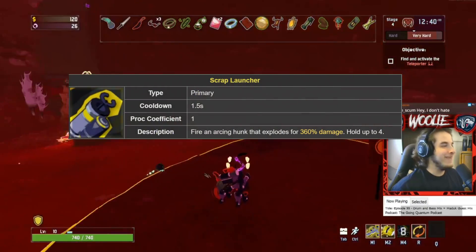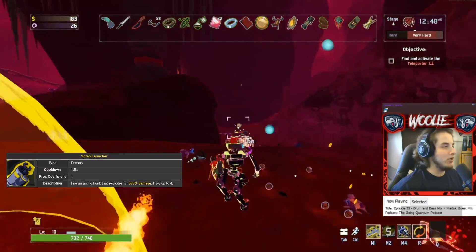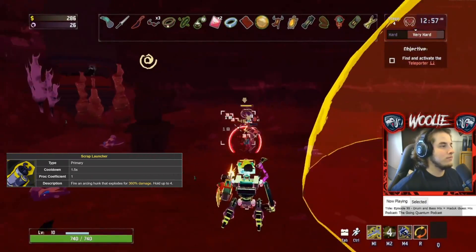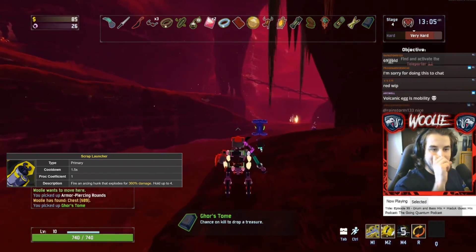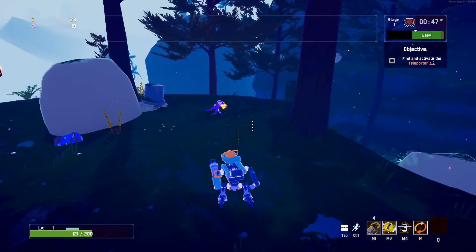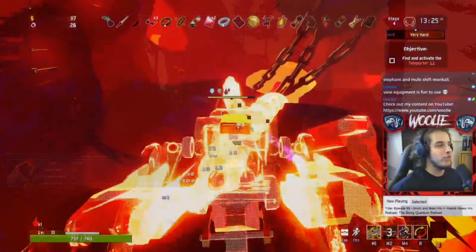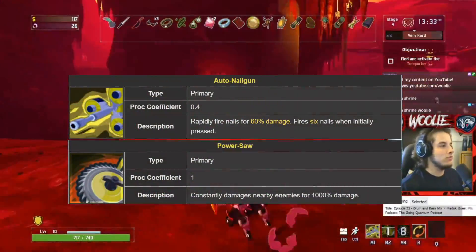Scrap Launcher, despite receiving some sizable buffs on paper, is still a pretty bad choice in reality. The arc of the grenade's trajectory as well as their slow travel speed makes them far less viable as a primary source of damage compared to the Nail Gun. Plus, if you don't land a direct hit, the explosion deals 75% less damage — and the radius for a direct hit is very small. The wiki says it only deals 10% less damage, but that is completely wrong. I would stick to Nail Gun and Saw for your bread and butter DPS.